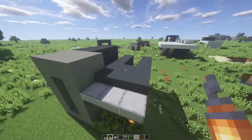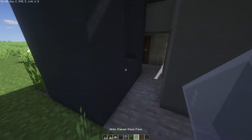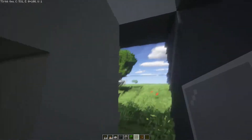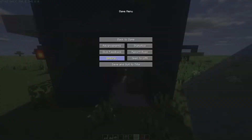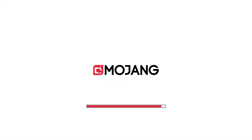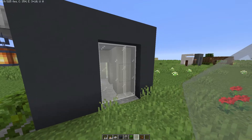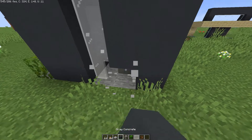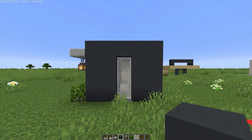On this side, grab another window and place two panes right here — they shouldn't have any connecting textures. Let me turn off the shaders to check — yeah, that doesn't look bad at all. If you don't like it, you can extend the gray concrete; it's totally your call. I'll change the shaders back.